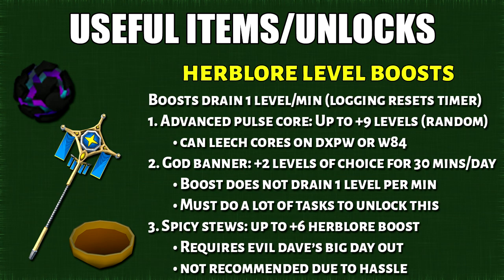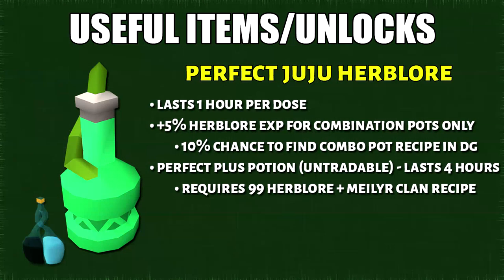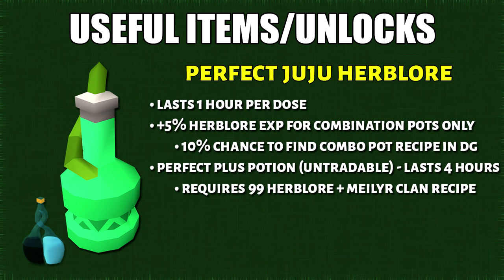For the spicy stews, I don't really recommend this. Finally, the last useful item we have is the perfect juju Herblore potion. You'll get 5% more Herblore XP, but it's only for combination potions. There's also a 10% chance of finding a combination potion recipe when you're doing Dungeoneering.